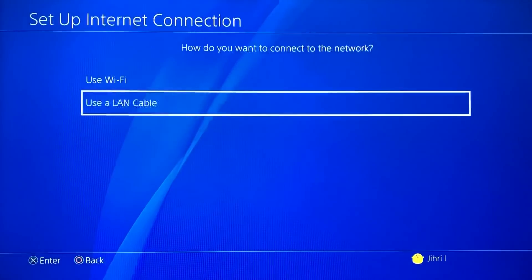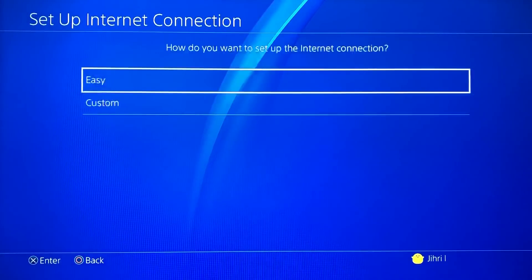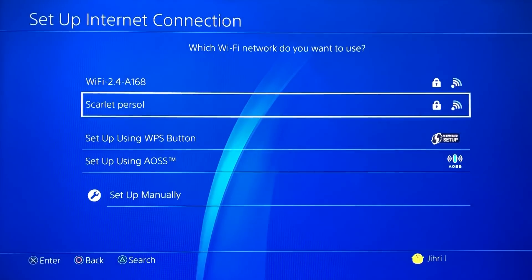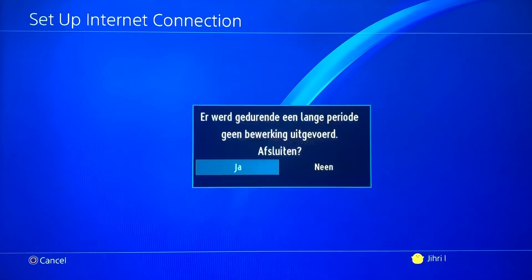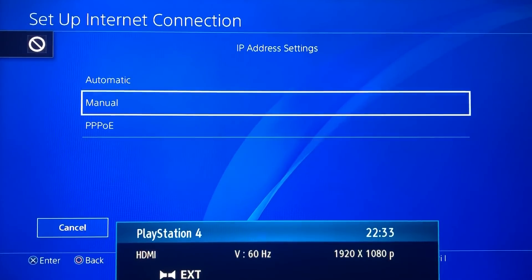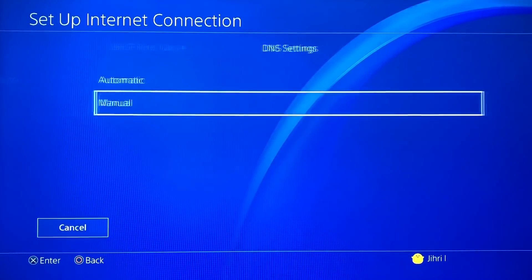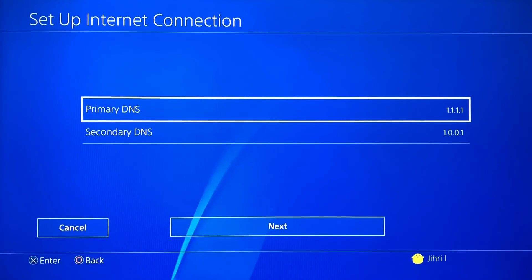If you don't have a LAN cable or simply don't want to use one, you can use Wi-Fi. Go to Set Up Internet Connection, choose Wi-Fi, then Custom. Choose your network, and on the DNS settings screen you need to fill in both the primary DNS and secondary DNS with the codes shown.